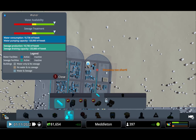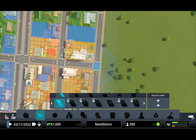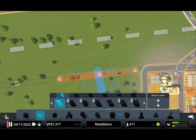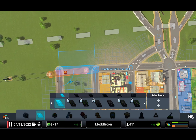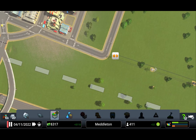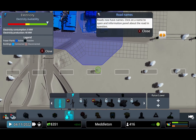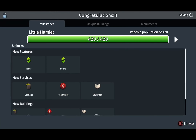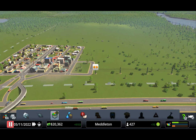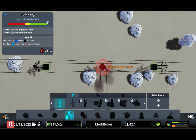We need to give our citizens water because humans just can't live without it. I also need one more industrial zone. We've reached a little hamlet! Taxes, loans, education, healthcare, garbage — and we're making money too. All right!